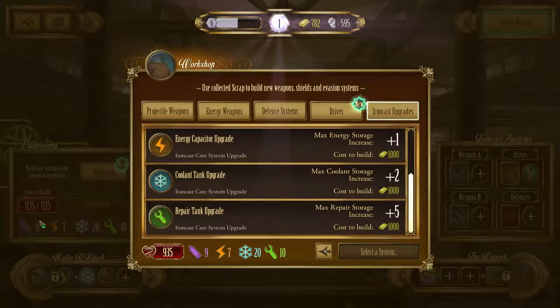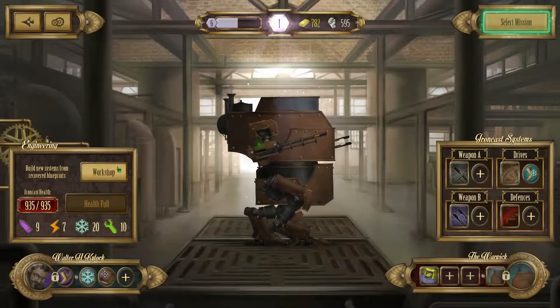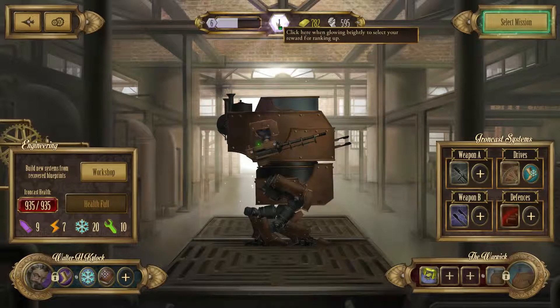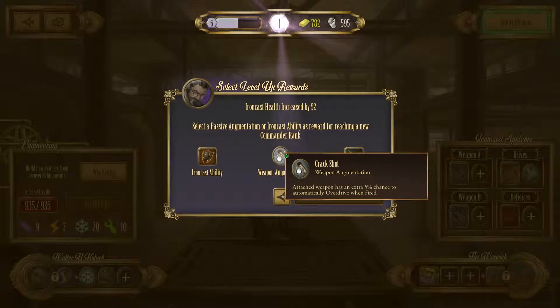I usually like to do a couple of upgrades for the energy capacitor — even getting just one more will make it so I can put my shields up twice in the same turn. For upgrades we can get an additional shot, which just means the next weapon we fire fires twice. In the case of my light cannon, it fires five times or so every round and this would make it fire six times. Automatic 5% chance to overdrive is okay but not great. Reducing the opponent's shield strength by half for a turn actually ends up being pretty good.